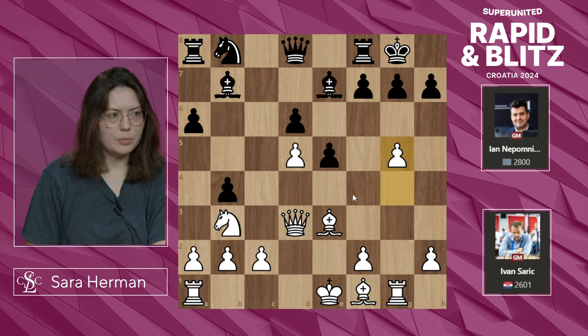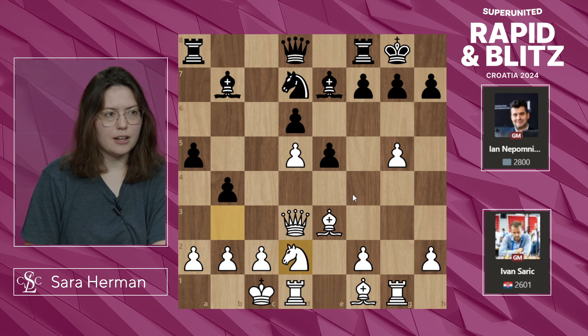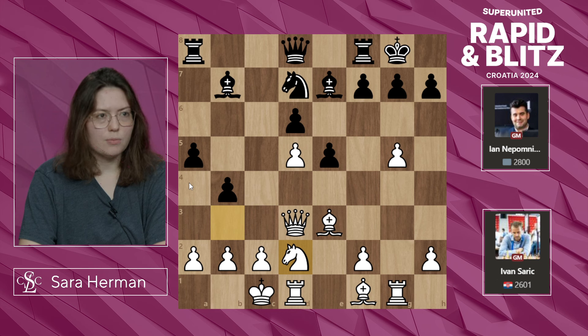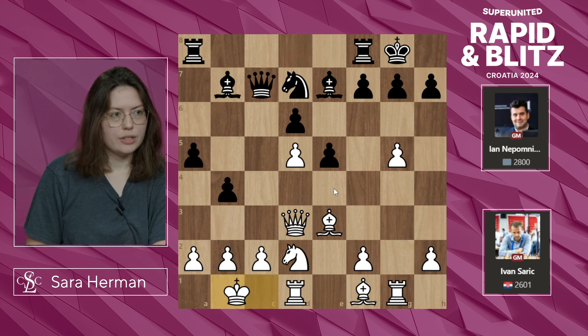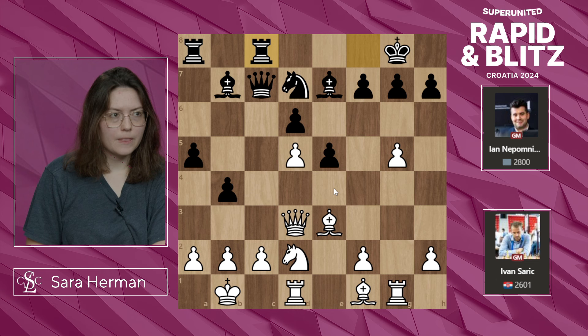White plays g5, Nd7, castles queenside, a5, Nd2 — getting out of the way so a4 doesn't come with a tempo — preparing to bring the knight into the center with Ne4 and hop into the attack. Qc7, Kb1 completing castling, Rc8, and Nd4.